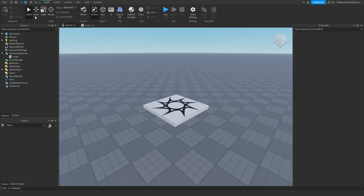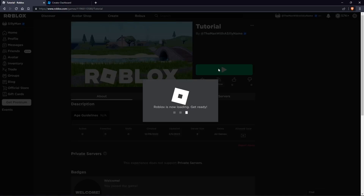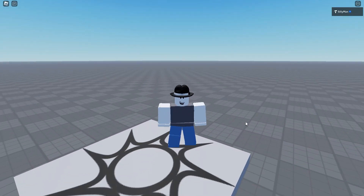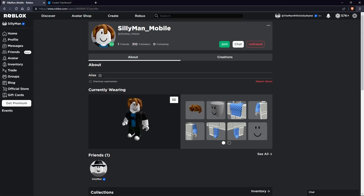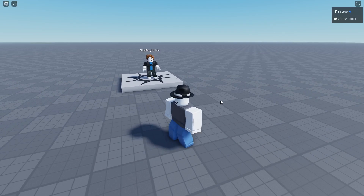Now I'm just going to publish the game to Roblox. Go over to your place on the website and if you scroll down you can see the badge is there. I'll hit play — as you can see it gave me the badge because I am inside the game and I'm the creator. While I'm in the game I'm also going to join using my alt account, and it gave me the badge too. If I go over to my alt profile and scroll down, I can see the Meet the Creator badge there.